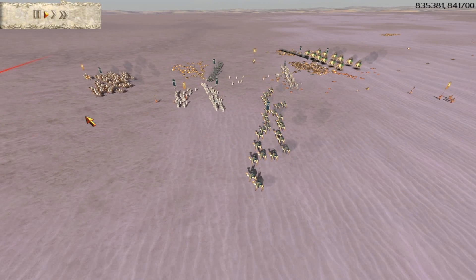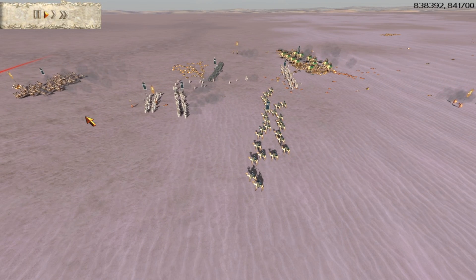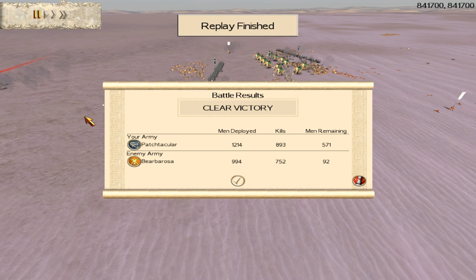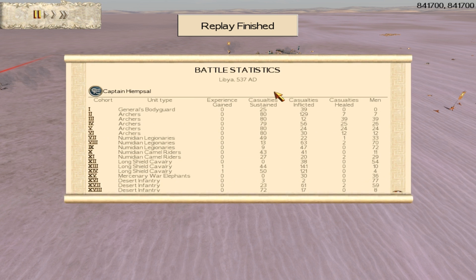You're certainly not going to see Numidia versus Scythia very often, and honestly if the Scythian player brings the right army it would be pretty hard for Numidia to win — but it's an interesting matchup. Looking at the casualties: one of my archers got 130 kills, which is pretty darn good. My two long shield cav units cleaned house, probably off routing units. My elephants didn't do much in kills but the morale effect was massive. One desert infantry did okay, the others pretty much sucked. Good game to my opponent — Heir of Carthage signing off.